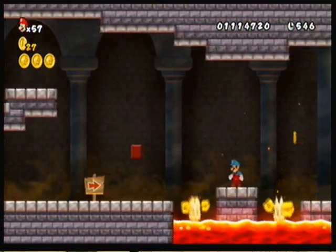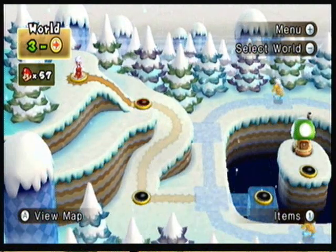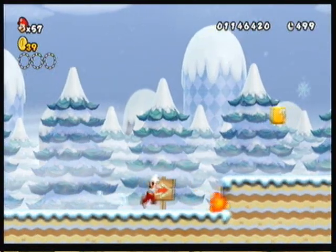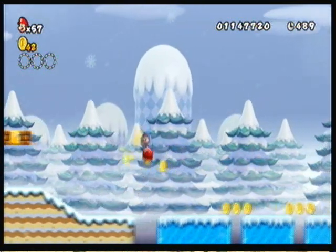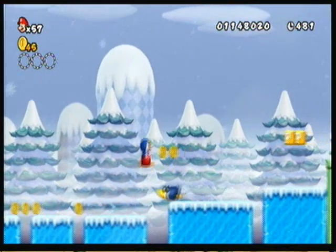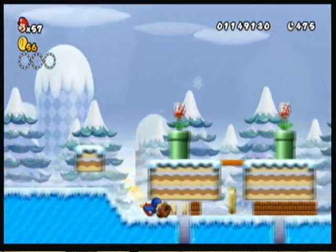I'm going to cut the video right here and see you guys back at the Ice World. Okay, here we are at the Ice World — World 3. Let us get started. World 3 actually introduces a new power-up which I think we'll get right off the bat — the Penguin Suit. The Penguin Suit is pretty much just like an ice flower in that you get ice balls, but it does have a few other features as well, and I'll get into that a little bit later.